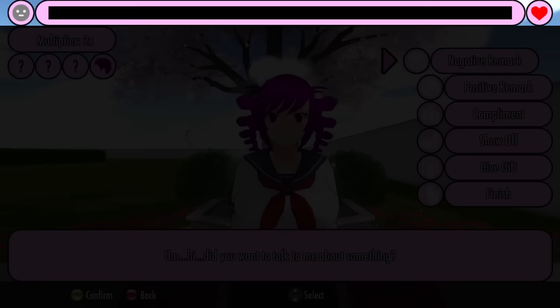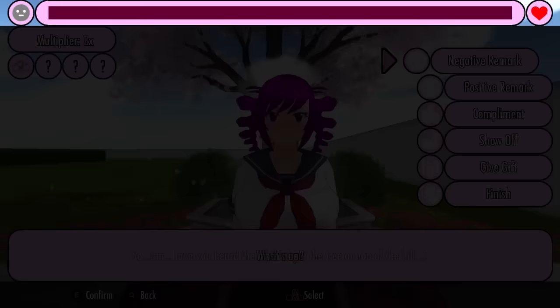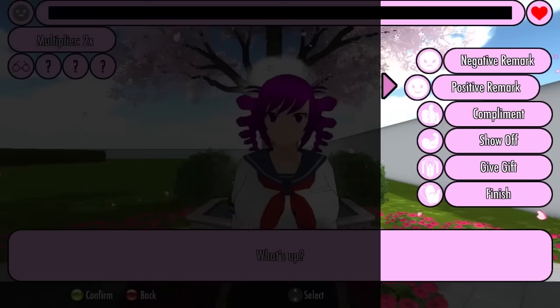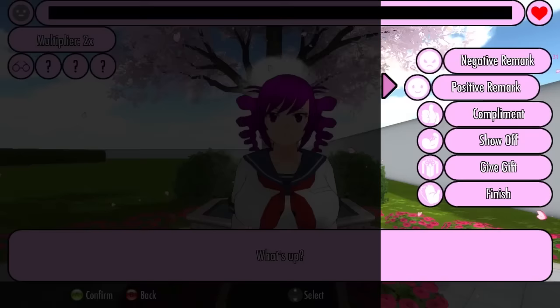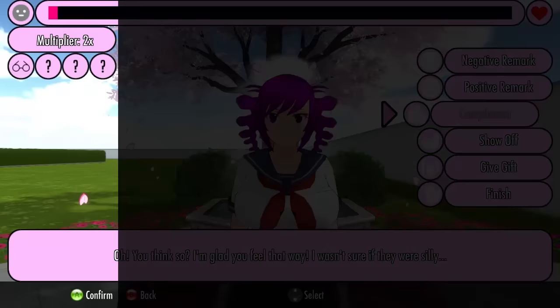The bar at the top of the screen displays the rival's current amount of affection towards the suitor. Your objective is to fill that bar to maximum. You can increase the rival's affection by successfully performing an action. The right side of the screen displays the actions that are currently available to you. You can increase the multiplier by giving the suitor traits that the rival is attracted to.